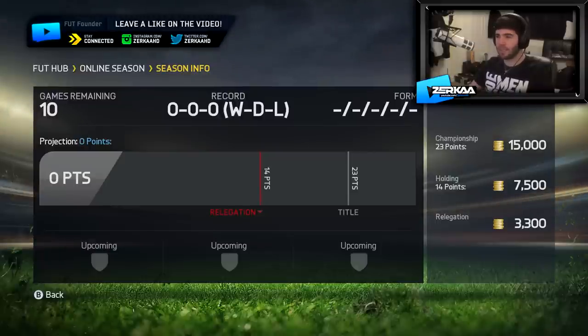Probably going to be the toughest challenge of this series so far, trying to win this title. We've got 23 points out of 30 in order to do so. It's going to be a pretty difficult challenge, but luckily we have a little upgrade to do. We have 19,000 coins — I can buy a pack with coins — and we also have a free pack from the last episode for winning the Division 2 title. So let's go open those packs now and see what we're given.